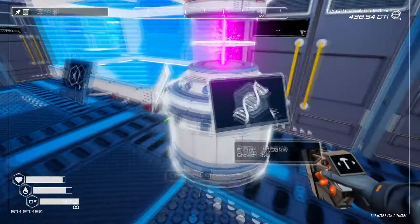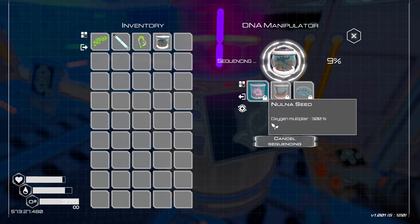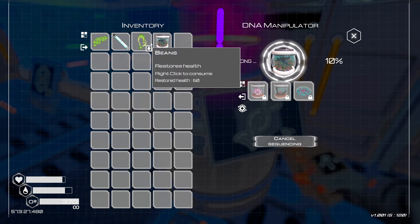Now, if you don't sit there and watch it sequence and see the numbers show up, it'll cancel it out and the items will just sit there. So make sure you be patient and wait for this percentage to show up. And when this percentage hits 100, the item will show up right here and then you'll have it. Simple as that.